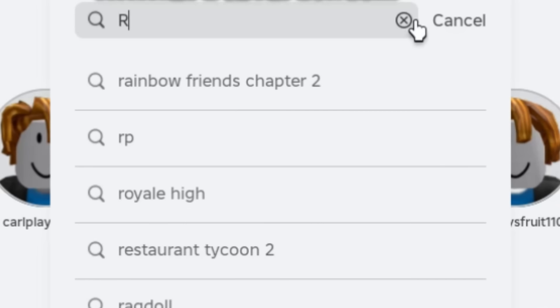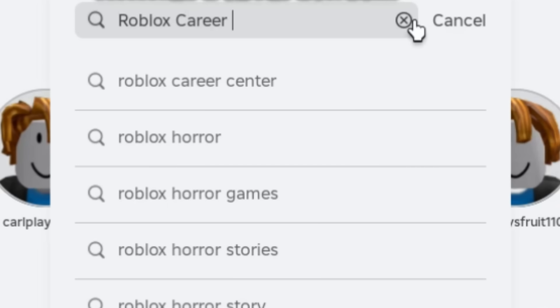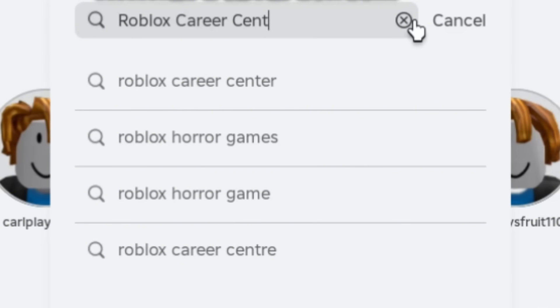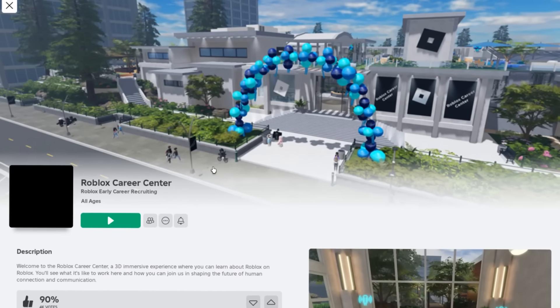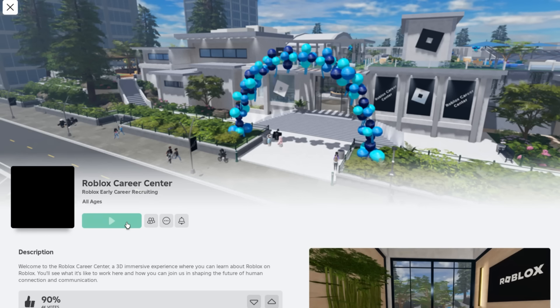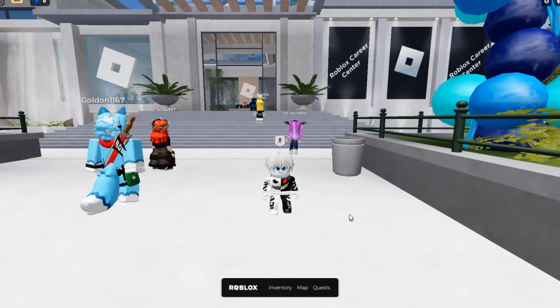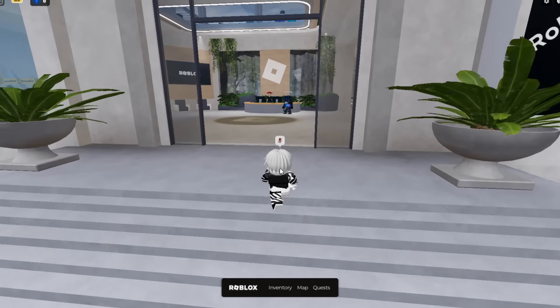Now search for this game called Roblox Career Center. Select the first one with the big Roblox icon. This game only works with computers and will not work on any mobile devices. Make sure it's created by Roblox Early Career Recruiting. On this game we will obtain four items easily. Once you're in the game, follow me to this location signpost.